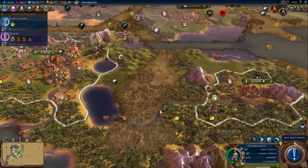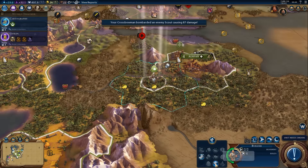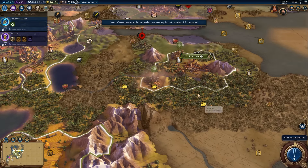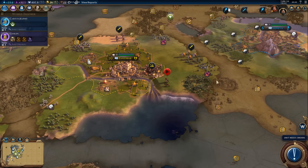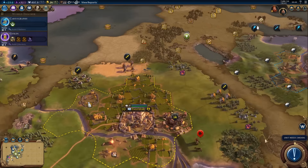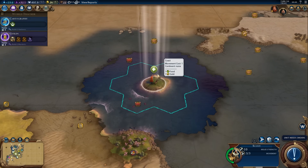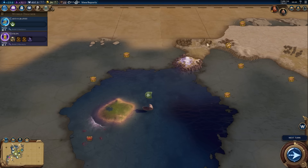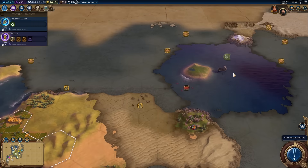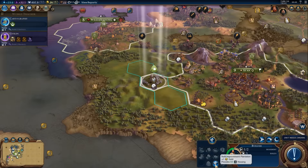We didn't get lucky with the RNG — he did survive, but we can probably finish him off soon. We're going to go ahead and get a plantation on the bananas. Zanzibar should be able to deal with that other camp up there — they've got plenty of swordsmen. If we wanted to risk losing this guy, we could just go and ninja that goody hut. I do consider scouts to be fairly cheap, so let's go ahead and get that.